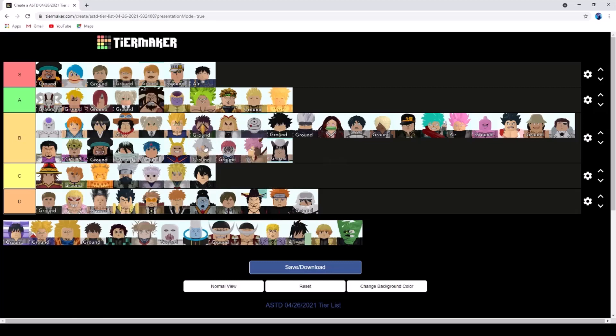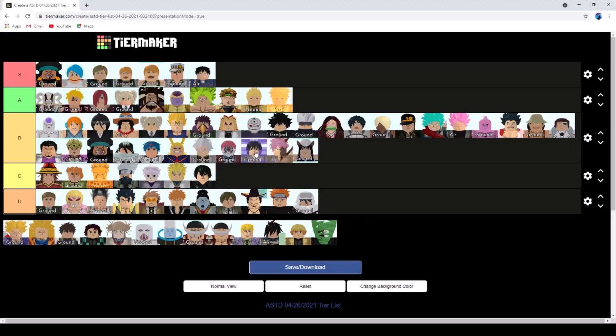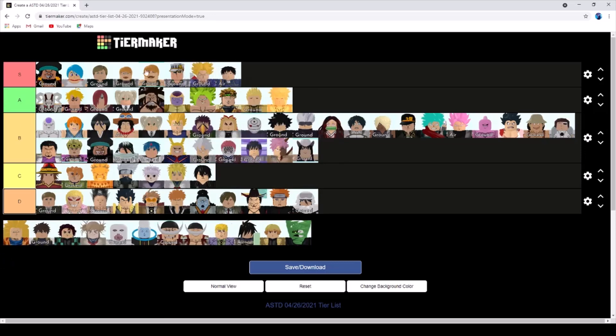Rukia probably gets like bottom B tier as well - she's okay. Sanami is probably a higher B tier because he's pretty nice. Same for Sasuke - a higher B tier. But I don't really think these characters will be able to beat the higher maps. Trunks, believe it or not, I actually calculated is better than Eskinor.